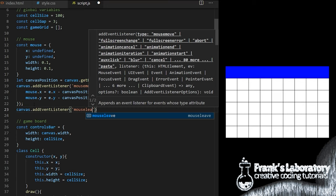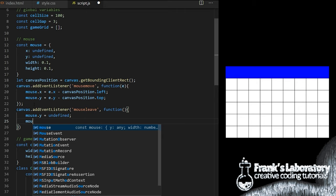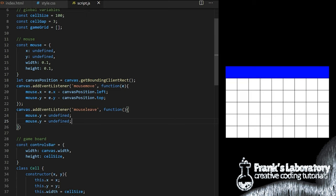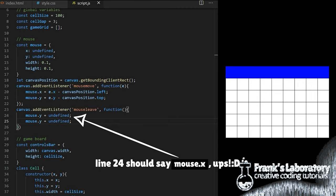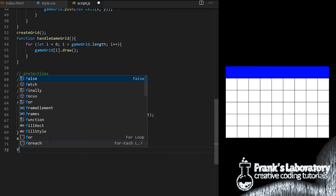I want cells to be invisible and I only want one cell to light up when we hover over it. I could match current mouse position to x and y properties on cells in gameGrid. But since we will need collision detection between defenders, enemies and projectiles, I will create a custom reusable collision detection function that takes two arguments I call first and second. This function detects collision between two rectangles by comparing their x, y, width and height and determines whether or not they are overlapping. That's why I gave my mouse object width and height — whatever we pass to this collision function as arguments needs to have x, y, width and height properties.